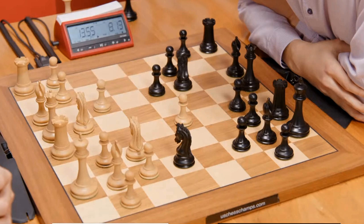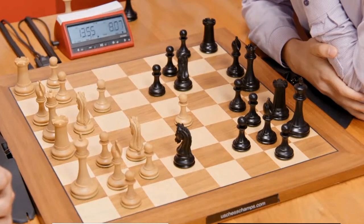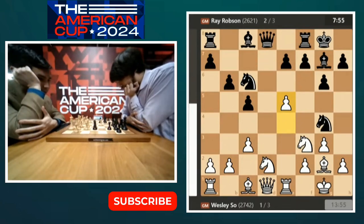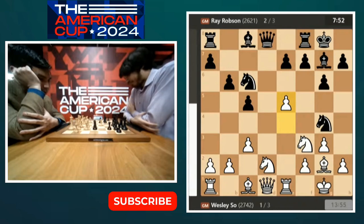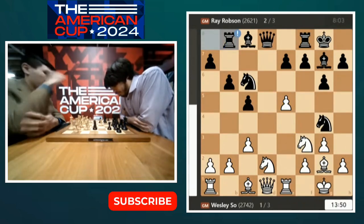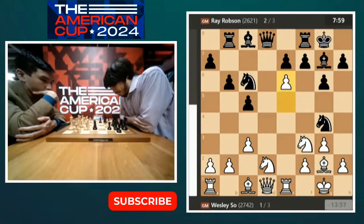And by the way, there's a big discrepancy with the clocks — already five minutes ahead, close to six. More for Wesley: 14 against 8. Not for nothing, but there is a massive strategic threat of just going h3 and driving this knight into permanent purgatory. The old foxes used to say, knight on the rim is dim. Wesley is saying the match situation requires that I play for a win.